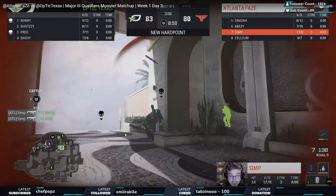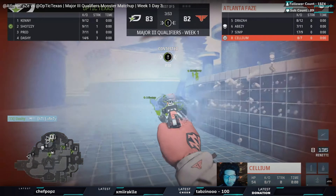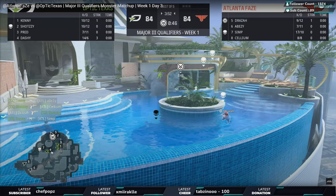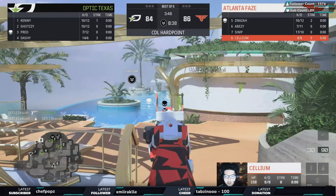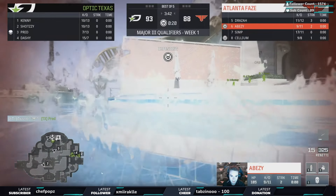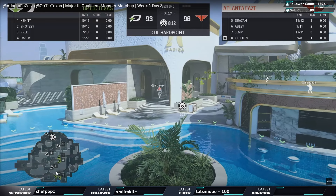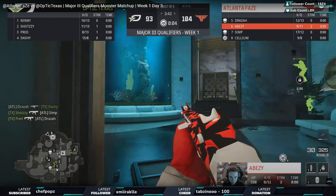Somehow Simp wins that - it's just unbelievable the wins he gets. Phase goes through, Pred slides in for the trade - it's two versus one. I actually think they should have held that. But somehow Shotzzy and Dashi make it work. Dashi goes through, gets taken out, Draza with the kill, then gets a teammate. Cellium by himself - terrible nade from Cellium just gives Optic that extra time. BZi takes out one, takes out the second. Fantastic play. It's just going back and forth right now. Straight away getting aggressive, cutting those lanes, and you can see on the minimap number one and two are making a pinch.